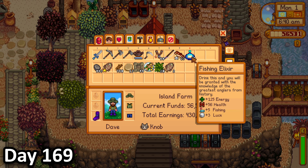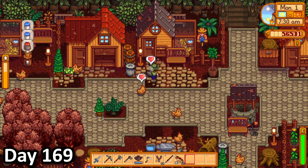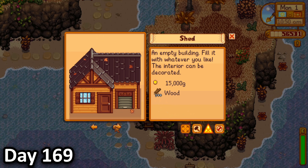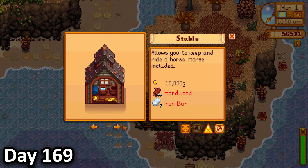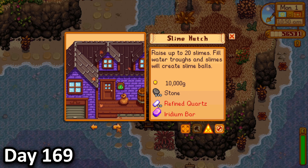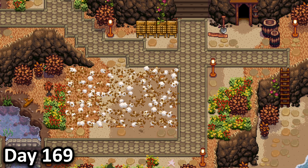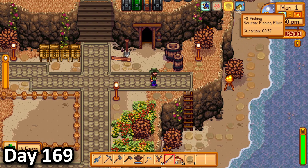In the morning of day 169, I woke up to be met by Willy, who graciously gave me five fishing elixir, which is just unfairly overpowered. The first thing I did was tend to my animals, then decide to build something up on the southern island. I was scrolling through the buildings when I remembered that I had gotten a single iridium bar from an incredibly lucky drop in the mines, and I could use it to construct a slime hutch. But it was too big for that island, so I just put it below my home.